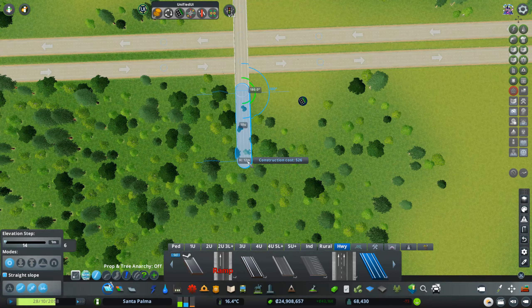You'll also see traffic lights here. You could toggle them on and off manually, but with the priority signs tool, if you set everybody to give priority, the traffic lights will disappear automatically. That's nice!